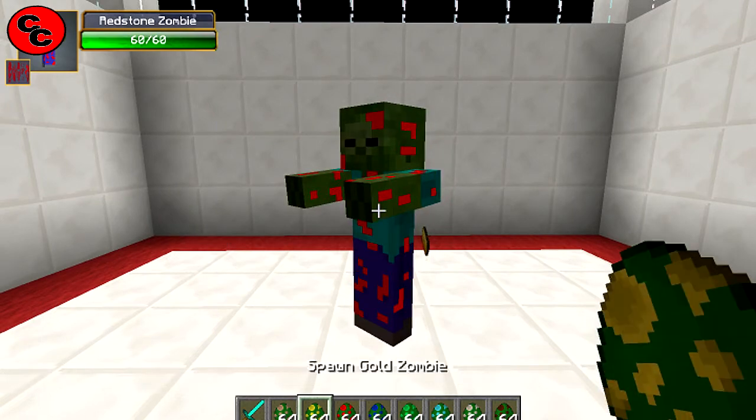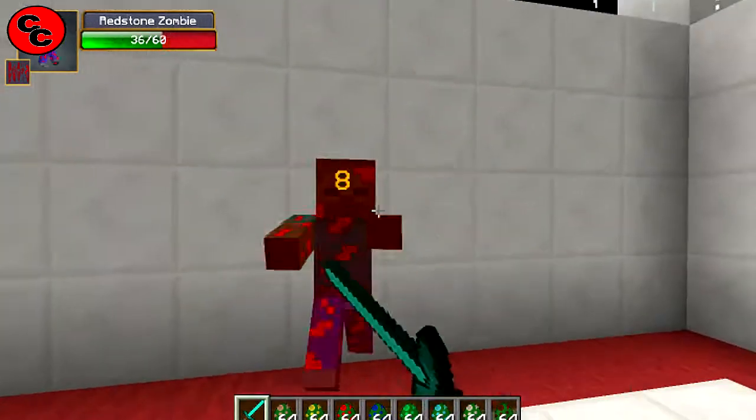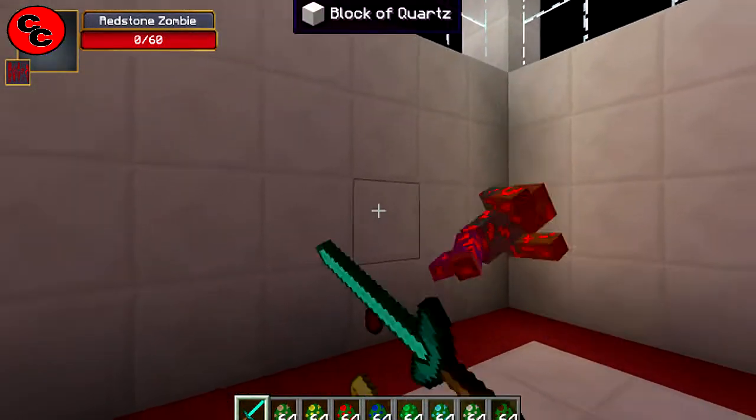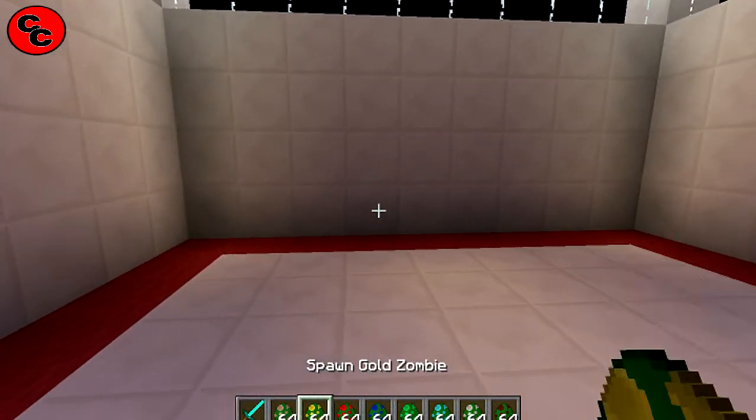Next one is your redstone zombie — 60 damage. These are getting tough now. With only a normal sword, he's going to take some kicking. Let's drop him down. We got a bit of redstone from him — not doing too bad.